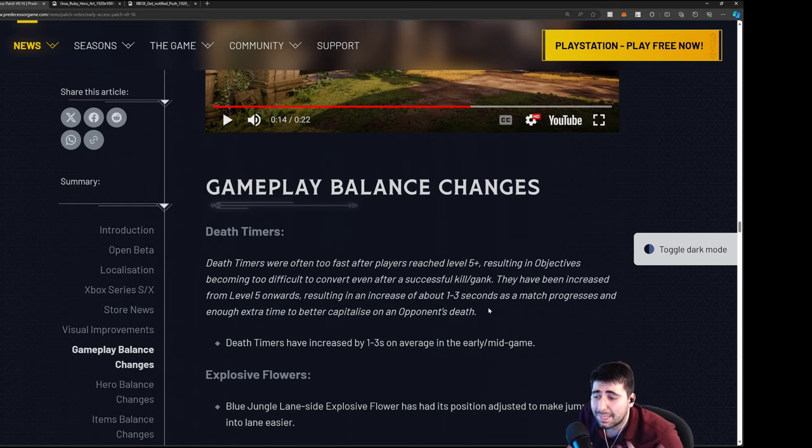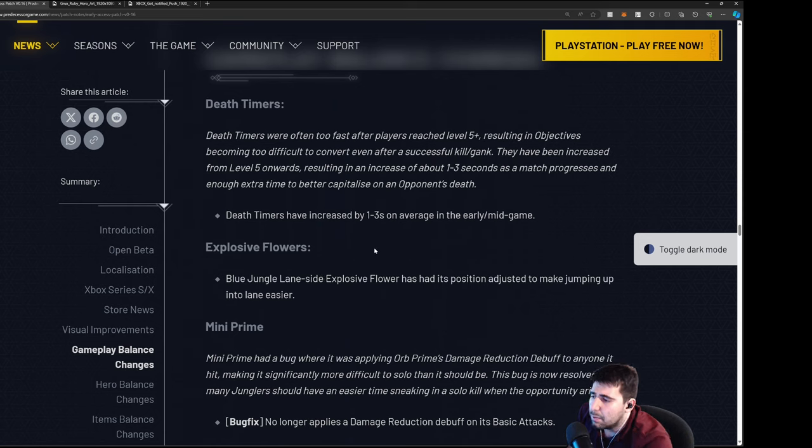I personally think they should remove jump pads early and bring them in after 10 minutes, maybe after 8 minutes when tower armor drops off. Explosive flower position on the blue jungle lane side has been adjusted to make jumping up into lane easier — I think it's the spot right next to blue on the right side. That's a nice change because it was hard to get up on that ledge — you'd have to go through the pillar of blue and up the stairs.